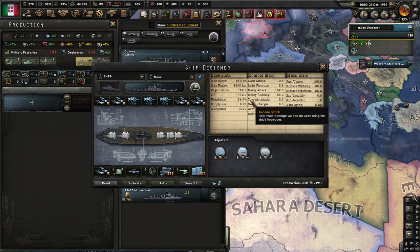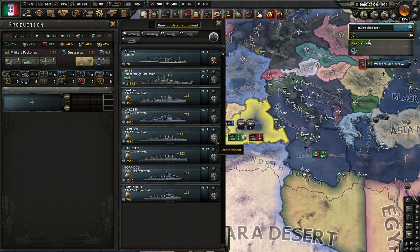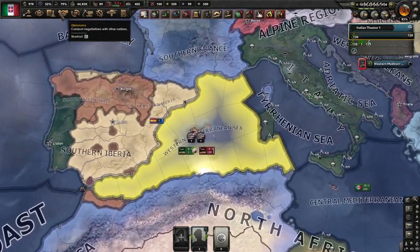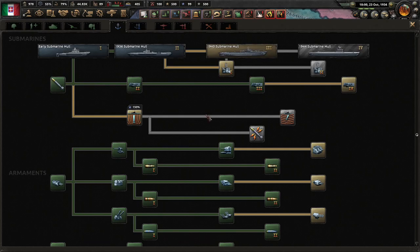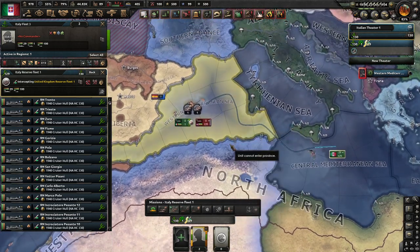Now let's look at the best comparison between light and heavy attack. We'll accept for now that the best way to stack heavy attack is on heavy cruisers, and the best way to stack light attack is on light cruisers. In this comparison, both fleets have all tier 3 research, level three ships and guns, all passive bonuses researched, and identical production costs — including equivalent costs for cruisers and destroyers.